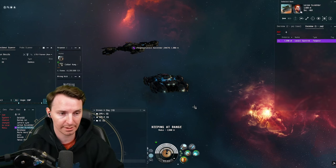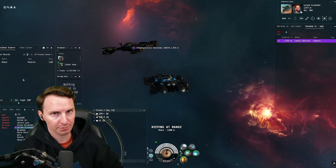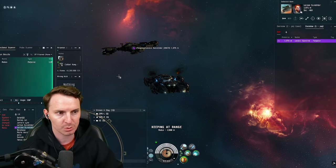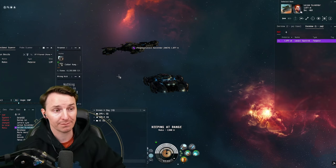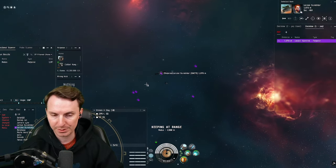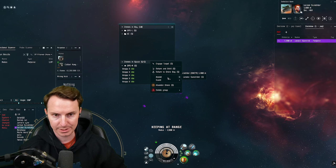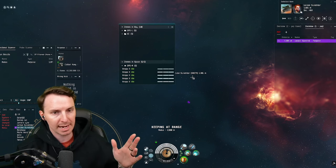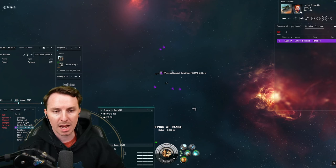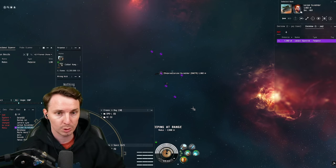The next thing you must be doing on the Porpoise or Skiff is d-scanning. Local chat doesn't work in wormhole space — the only way to find other ships is with probes and the directional scanner. Information is power; you need to know if a fleet is warping on top of you before you see them. Check out our d-scanning guide linked in the corner. Next, when you're on a gas or ore site, launch your drones into space, right-click them, go to assist, and tell them to assist your Porpoise pilot. If the Porpoise pilot starts engaging an enemy — whether sleepers or players — your Skiff's drones will automatically start fighting. This means less clicks to defend yourself and get the hell out.